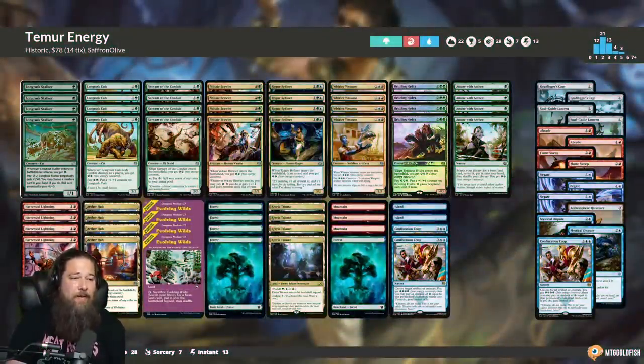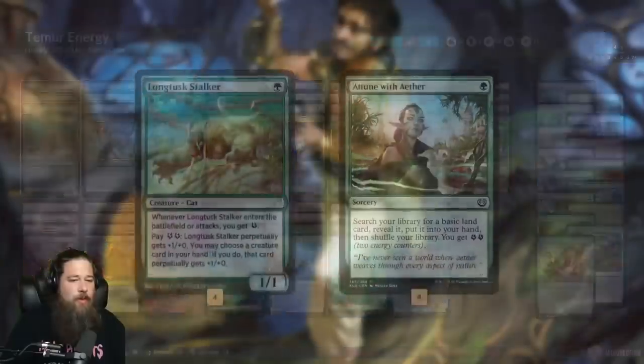Here is our 14-rare Temur Energy deck. The cool thing about the energy mechanic is its parasiticness — all of our cards work really well together. Every single non-land in our main deck makes energy, and most of the non-lands also let us spend energy. So everything's powering each other up in a really synergistic way.